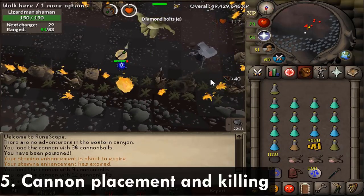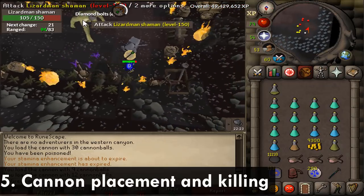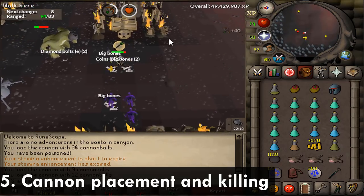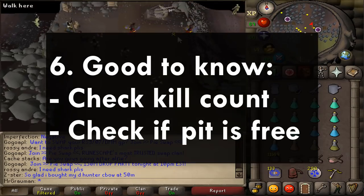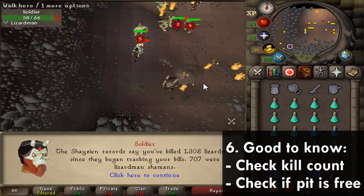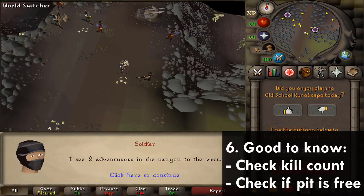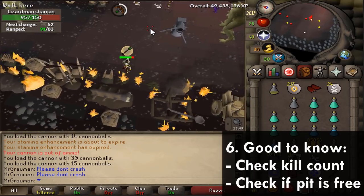You can also move the Shamans by making them jump — after they jump it takes a few seconds to land so there's no threat, making it simple to reposition them. The downside is that two or three will often jump at the same time, and when they're on the same tile the cannon can't hit them all, so it's not ideal. A couple of good tips: you can check your kill count at the soldiers in the area and they'll tell you how many Lizardmen and Lizardman Shamans you've killed. You can also check if the pit is free by asking a nearby NPC — I highly recommend doing this since crashing is not nice.